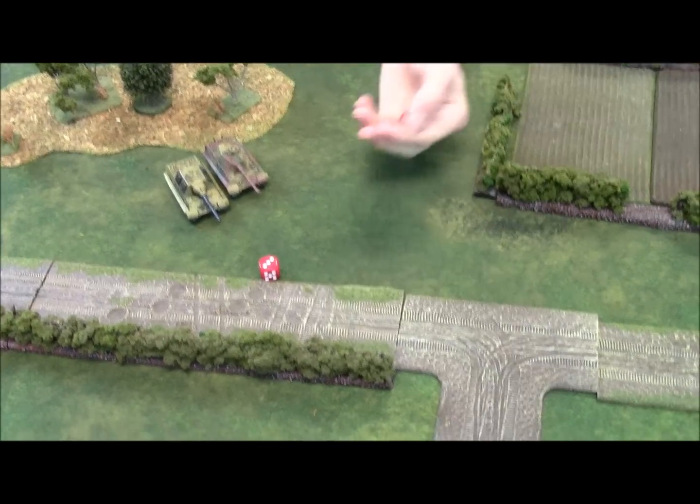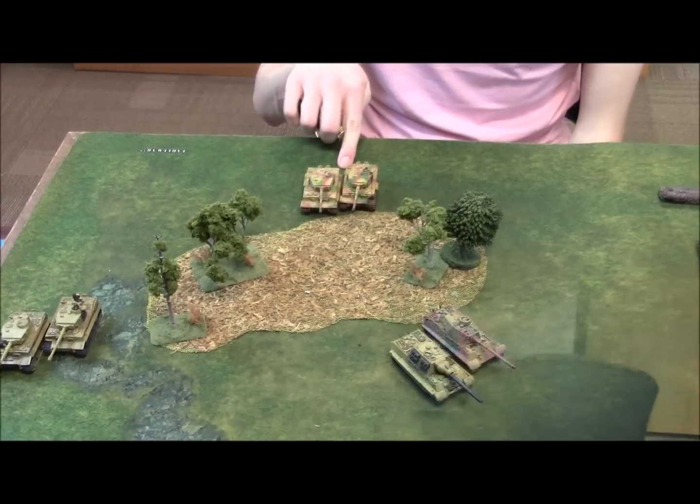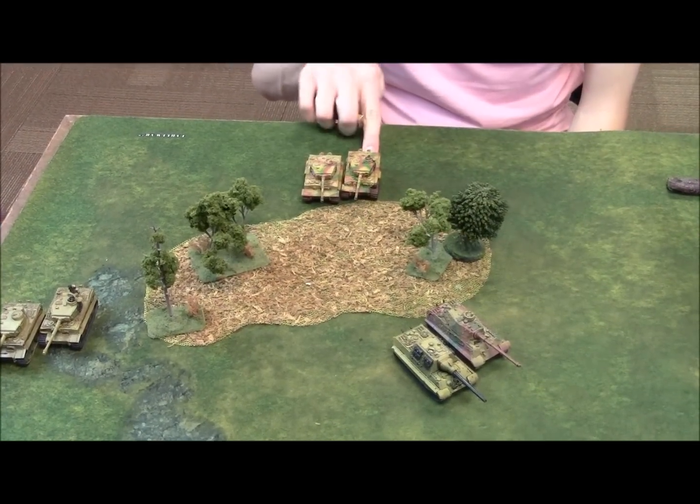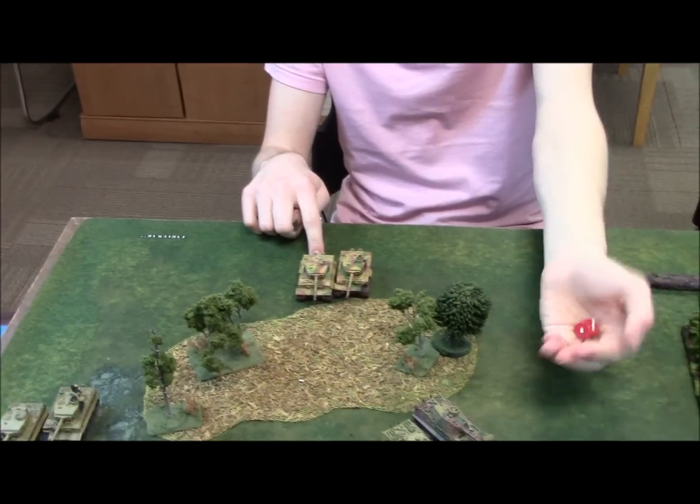The Yogg Tiger shoots but needs 8s to hit because of failed blitz — requires sixes followed by sixes. No hits. The King Tiger also fails its blitz, making it five ones out of six dice so far. However, the Tigers do successfully make their wide-track cross checks through the woods on a 2+, getting most of them into position.